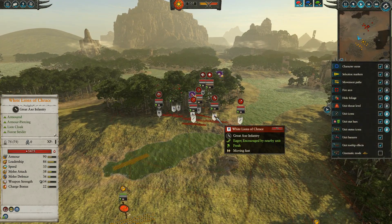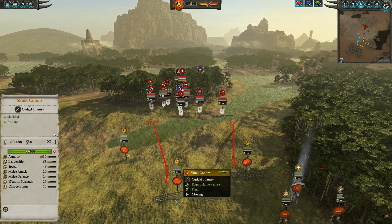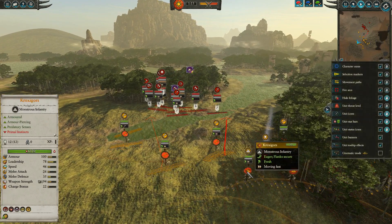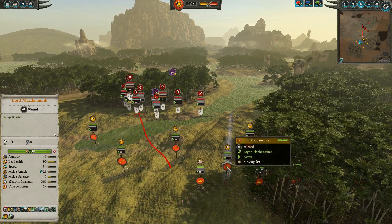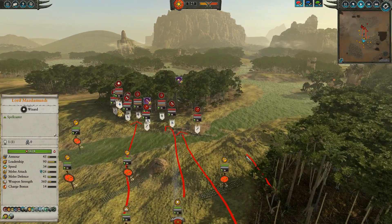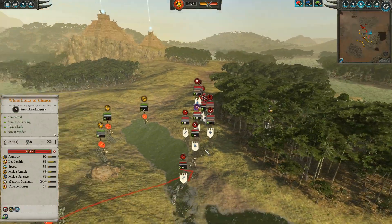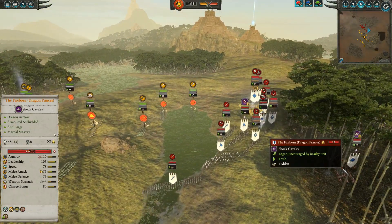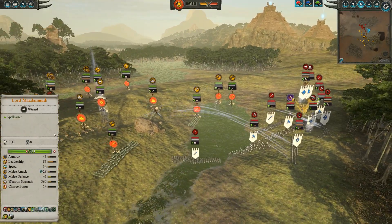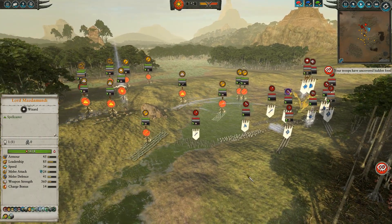I'm trying to get units on units, because I want to get Crocs onto these White Lions. I want to get the Skink Cohorts in there just to take some damage. Very specifically — I've got these Crocs on these White Lions. I've got these other Crocs on these White Lions as well. And I want to get Mazda Mundi up — I want to get Ruination of Cities off early. I haven't seen the Fireborn yet, they're still hidden. I'm going to cast Ruination of Cities and it's going to go off. The line is starting to engage.